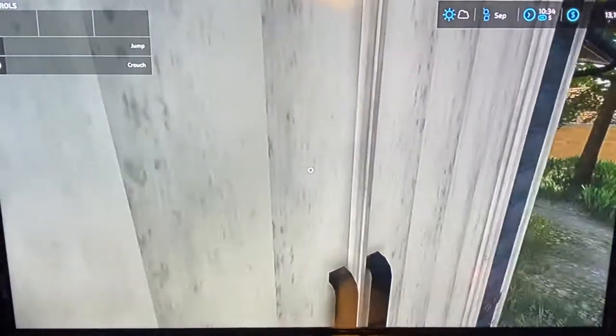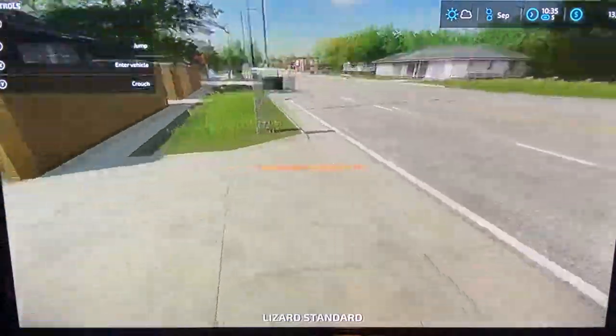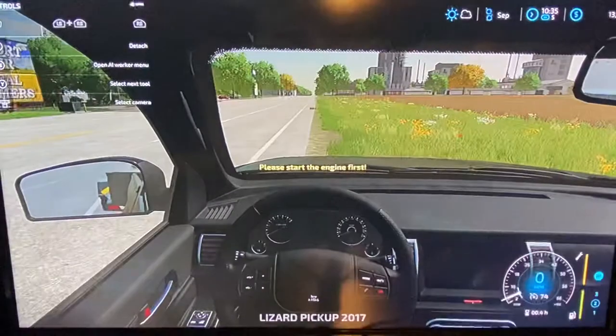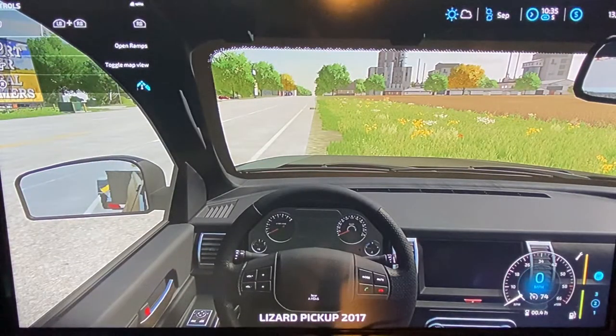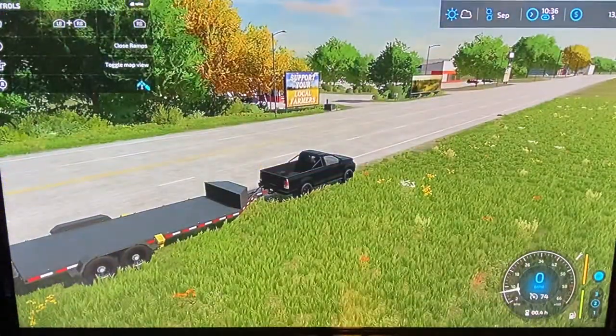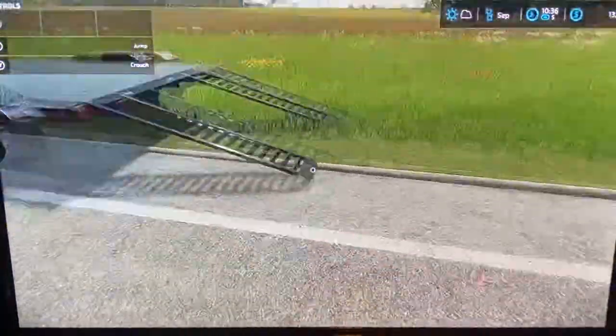Alright, I'm gonna go head back and park it. Bob, you in there? I'm putting eight thousand dollars down — I'll buy your golf cart. Okay, see ya! Now we're gonna hop in the truck, put the ramps down, and load this thing up.